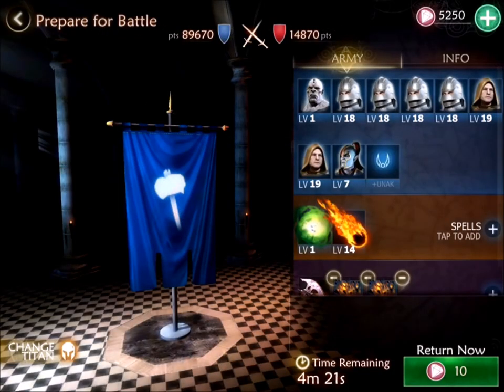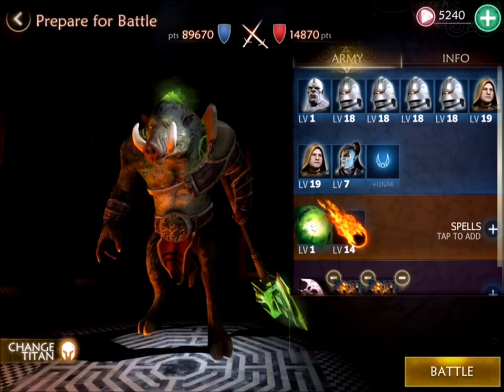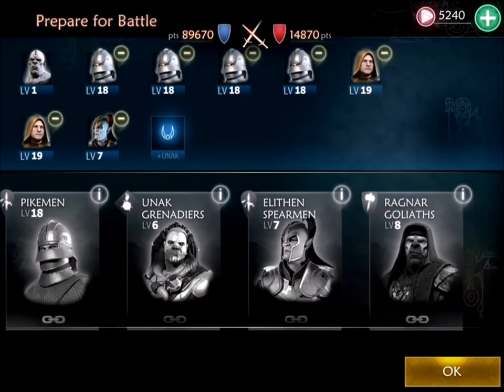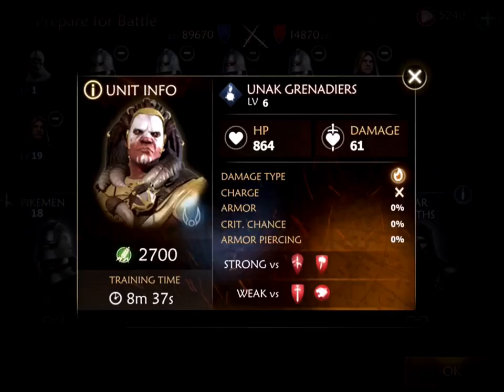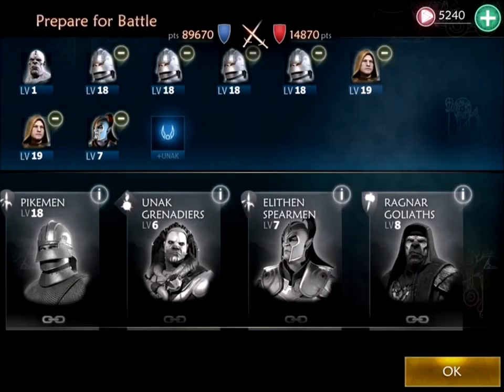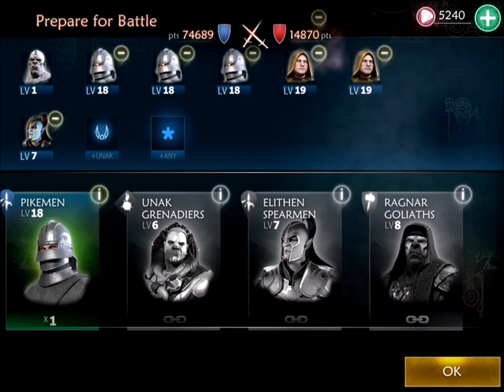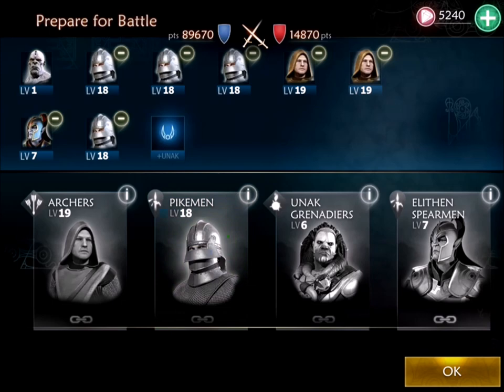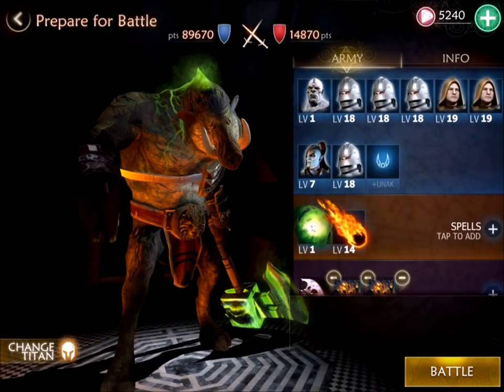Let's find somebody a little bit stronger this time. My Titan is five minutes away so I'm going to gem that and get him back quicker. You can see the little chain links at the bottom — that means I'm locked out and can't build any more troops. I tried to swap a pikeman for an archer but I cannot because my army camp is full at this point.